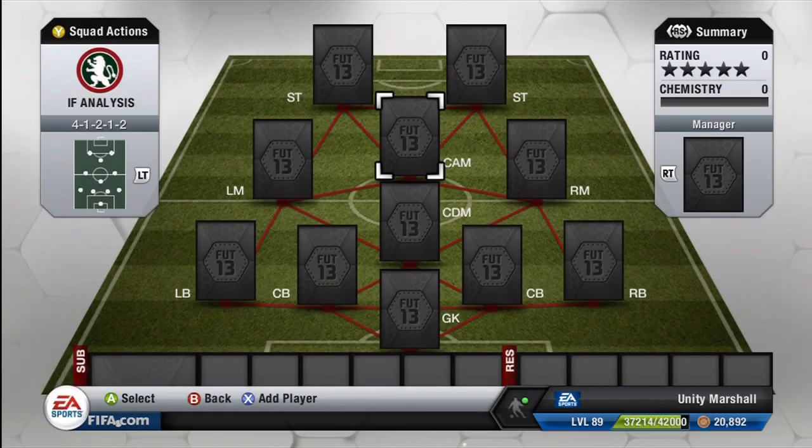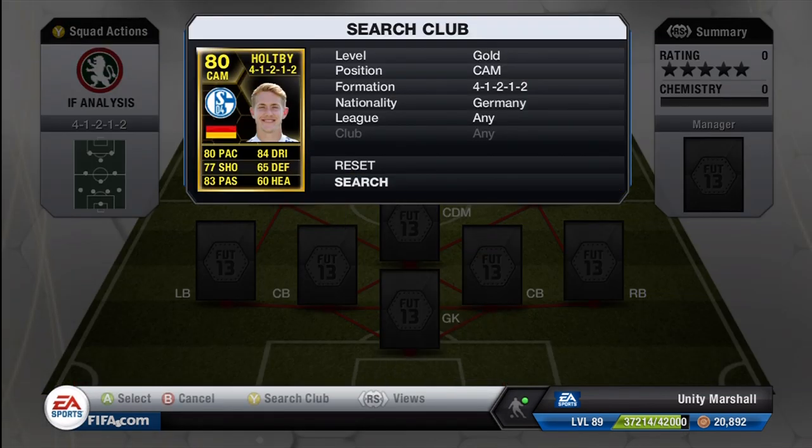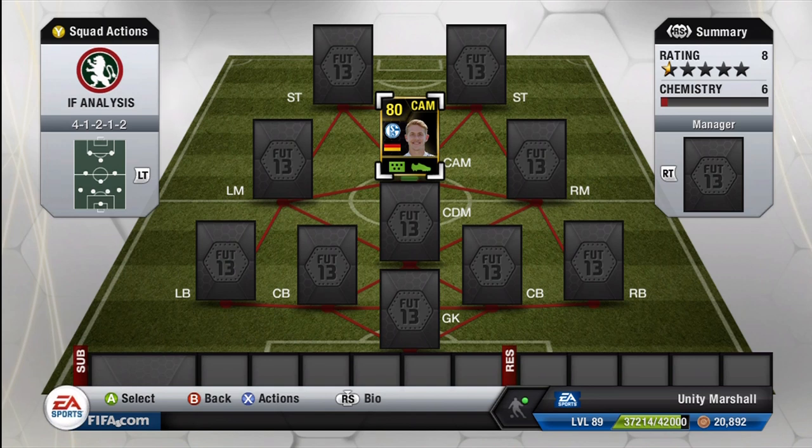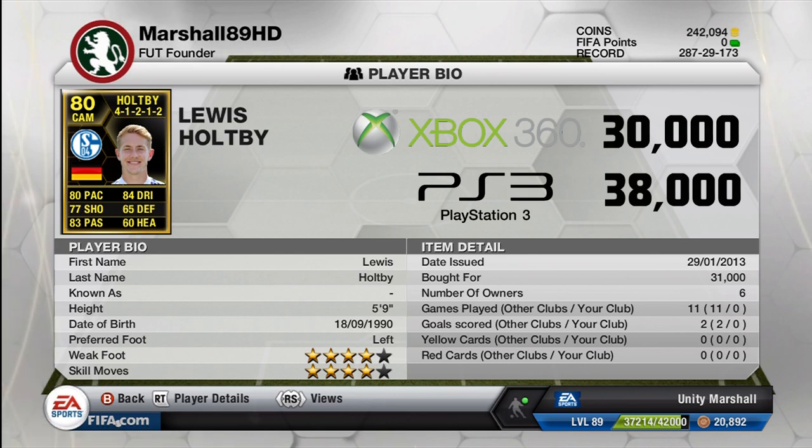What is up guys, Marshall here and welcome back to another in-form analysis. Today we've got Spurs' new man signed in January - he was going to sign in the summer anyway but they got him on a cheap deal - and it is Lewis Holtby. This is the shout card because it was a while back that he got this in-form, but I thought I'd do a review as he is now at Spurs and is going to feature a lot in the Premier League. He's 30k on Xbox and 38k on PS3.